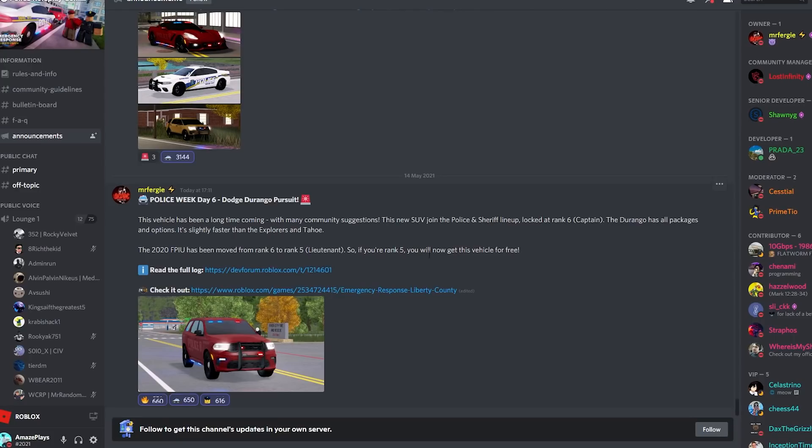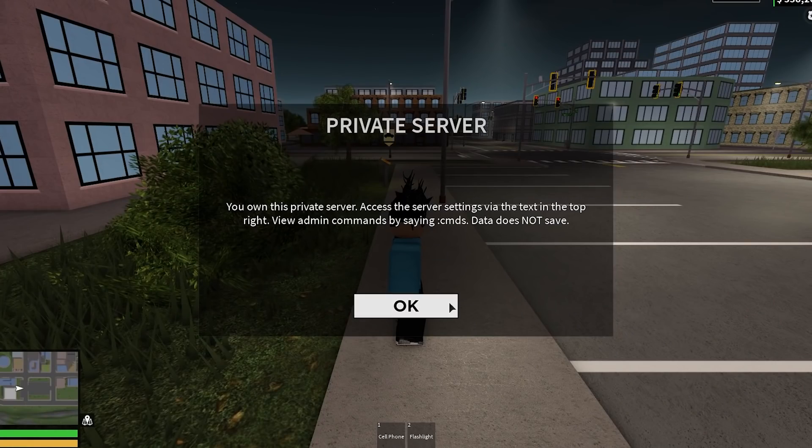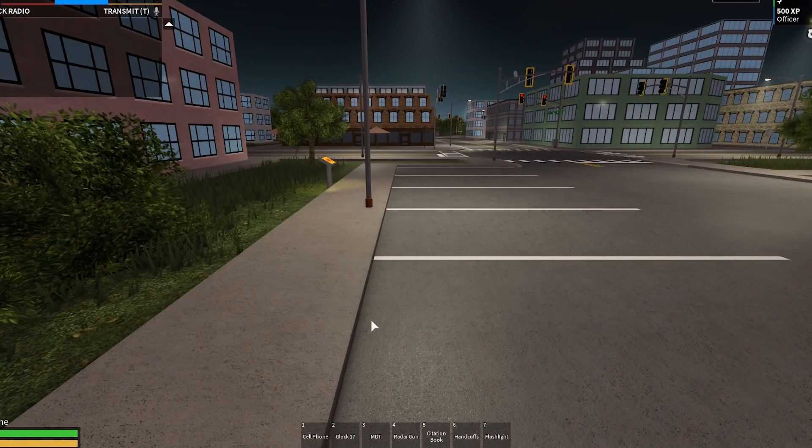So if you're rank five, you'll now get the FPIU for free. From the image it looks really cool, so we're going to go ahead and join the police team now and check out what it's all about.